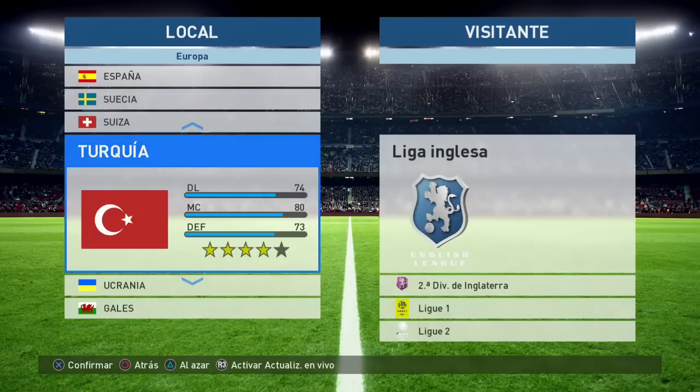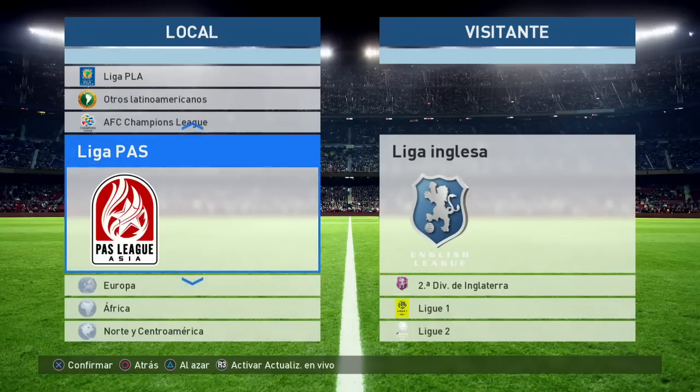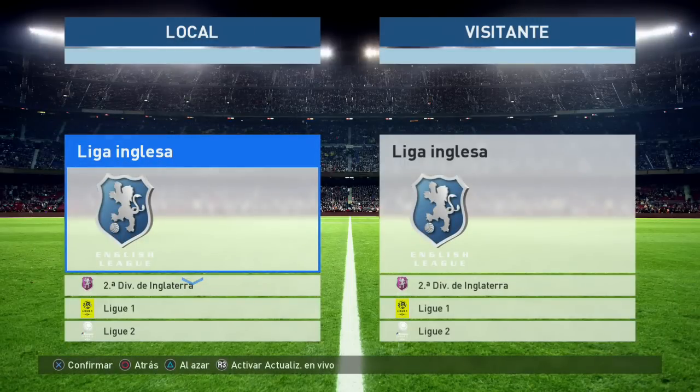Estos son todos los equipos que están en este PES 2017, y los vas a encontrar en esta nueva entrega anual, la cual seguro ya la estás esperando. La puedes encontrar en Jorge Games Perú. Si dices 'vengo a República de Gamers, SiuGamer me ha dicho que me va a hacer un descuento', te va a dar tu descuento y te llevas tu PES 2017, que está disponible para PlayStation 4, Xbox One, PlayStation 3 y Xbox 360.